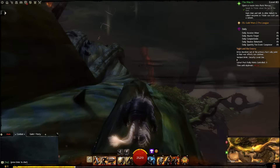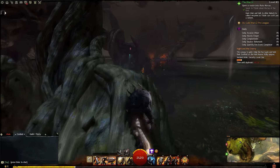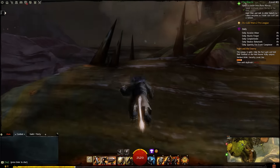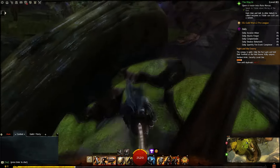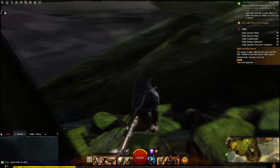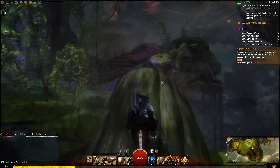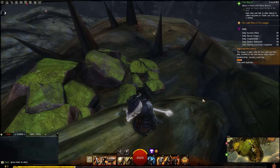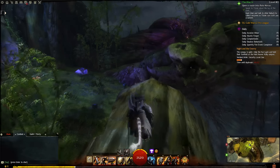There might be other ways to traverse these vines, but this is the way I've learned to do it and I'm going to continue doing that as a creature of habit. I'm going to glide over there and jump up on these rocks — this part can be a little tricky. The big trick is to make sure you glide down towards the bottom of this route. If you glide straight across you're not actually going to be able to land on anything.